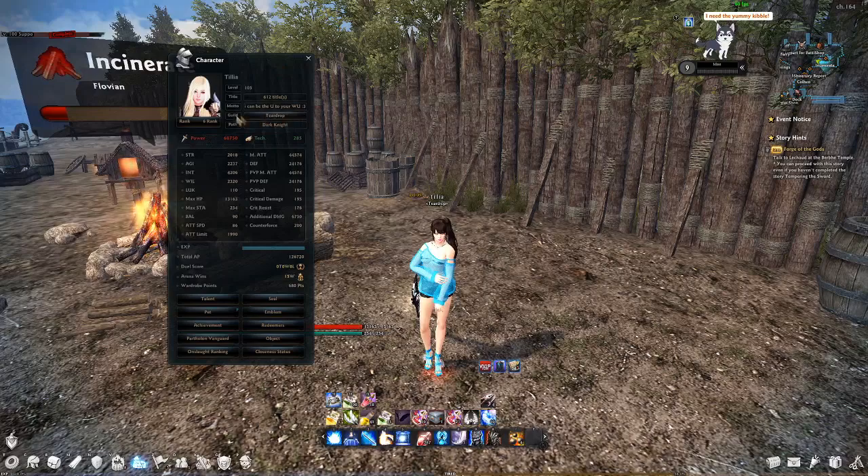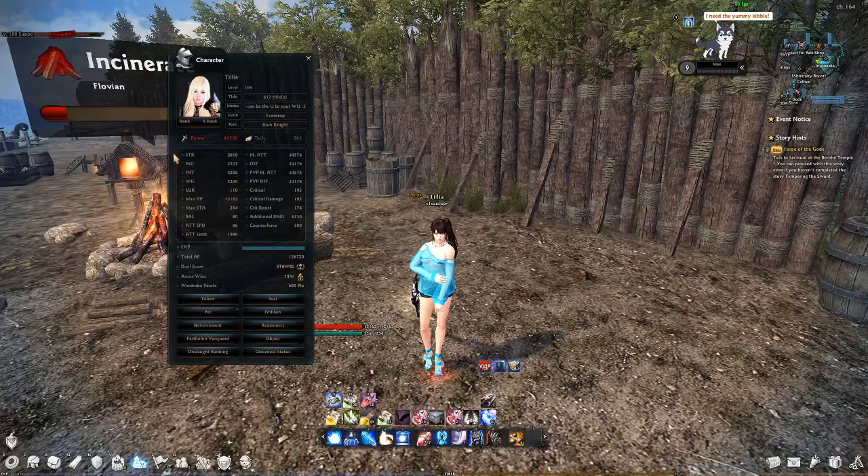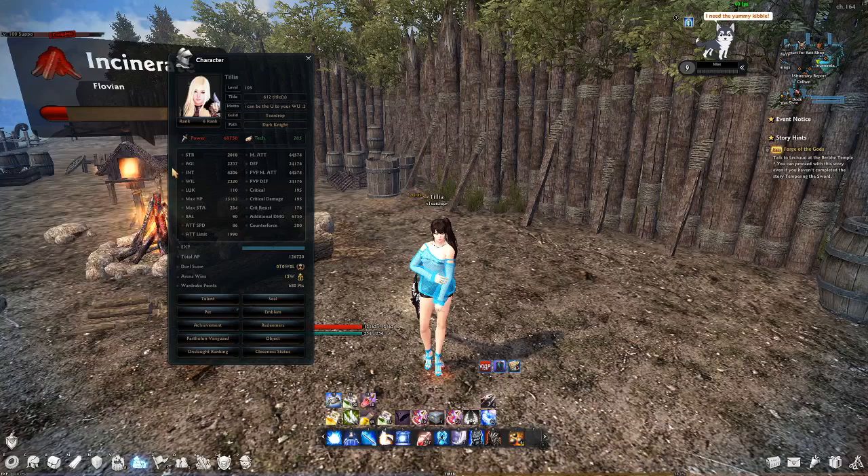With that being said, I'm going to start top left and finish bottom right, just as a disclaimer. The first four ones are what I describe as minor: Strength, Intelligence, Agility, and Willpower.